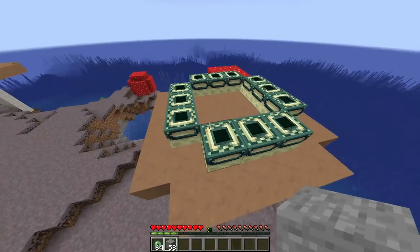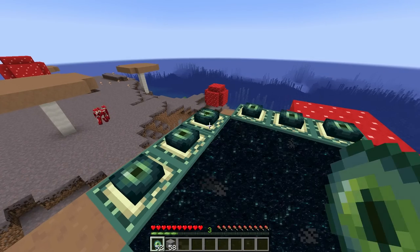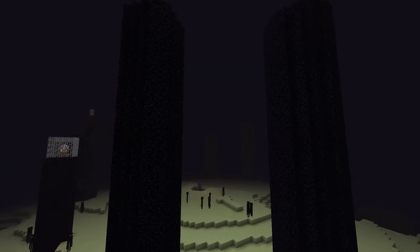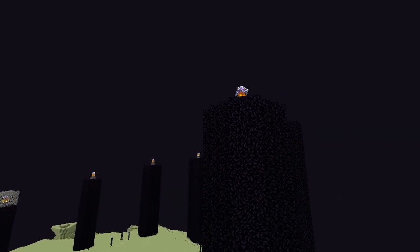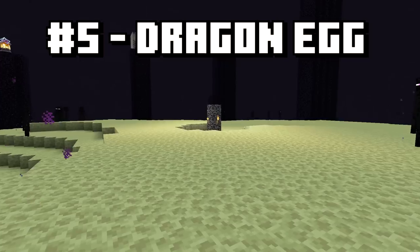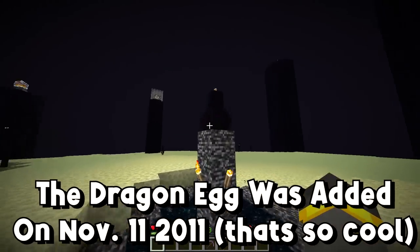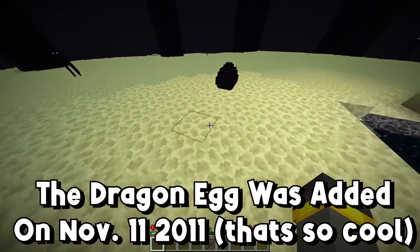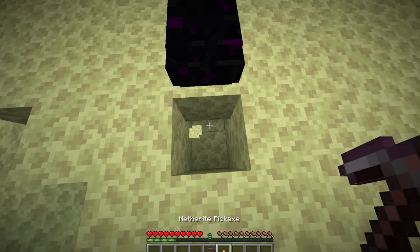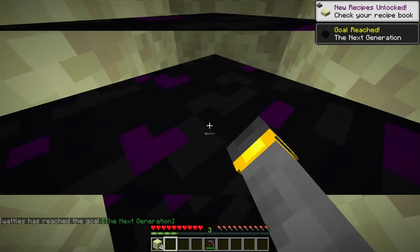For this next one, we need to go to the End and go back in time, because this item is ancient. To find this item, first you need to go into the End — it only exists there. Move to the central island and take on the dragon in 100% legit survival. You take the dragon out, and then this item appears front and center: the dragon egg. Did you know the dragon egg doesn't exist inside the creative inventory? Added to Minecraft on 11.11.11, this thing is old. It's not mineable in survival, but it is obtainable. All you need to do is place a torch down below the block, mine the block the egg's on, it falls, and there you go — you got it and an advancement too.